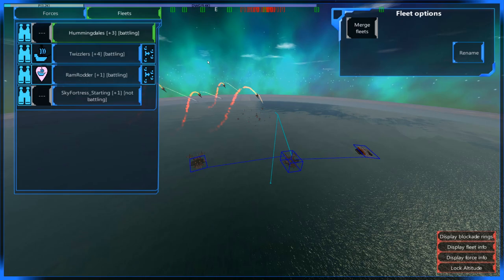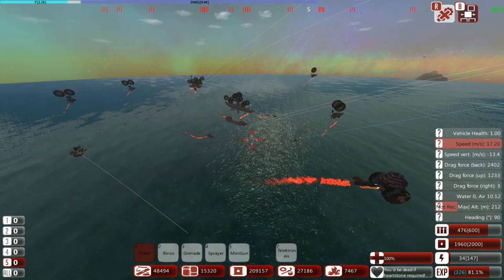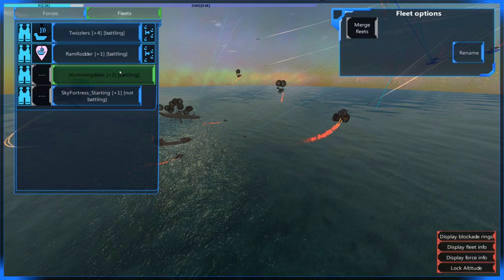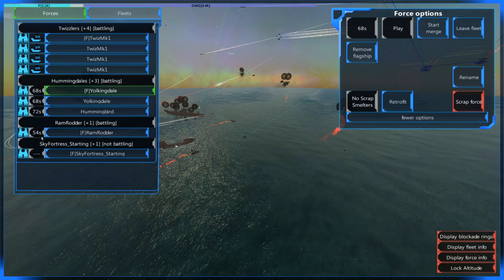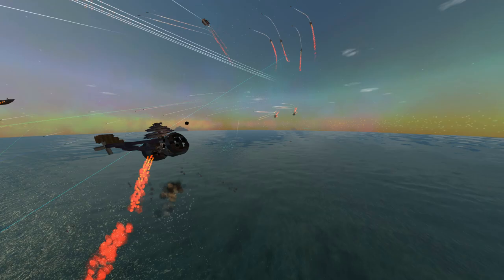I could have sworn I clicked to bring in the Hummingdales. That was weird. Oh — do they get to bring in their whole side? Oh my god, they do! They get to bring in all their ships? Holy living crap. Okay, they've got a Marauder. I'm bringing in the Ramrodder — bring them in.